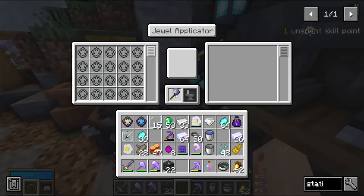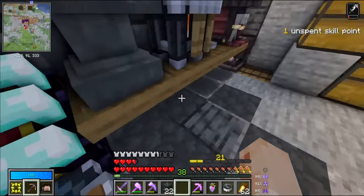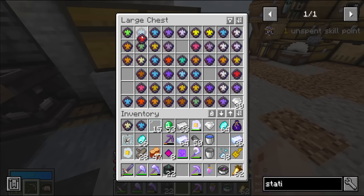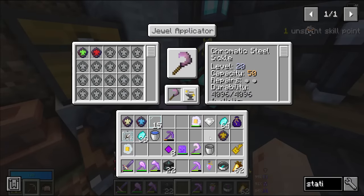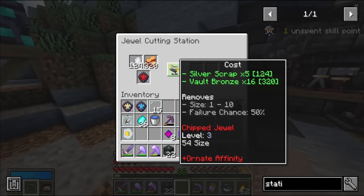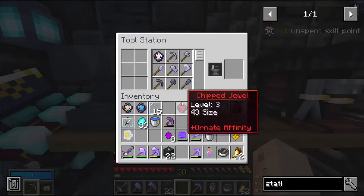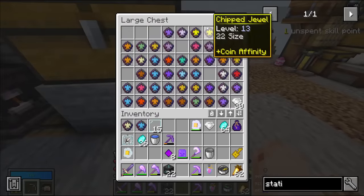With my new jewel applicator, let's put this sickle in here. The chromatic steel version has 150 capacity as opposed to the 100 that normal chromatic iron has. I would love to get a tool that can do all the different chests, so I need living, ornate, and gilded jewels. Unfortunately I only have one living and my other ornate is mega big, but all of this would fit on here giving me 24 capacity to work with. I think the gilded one is probably fine but I might gamble a little bit with the ornate since I do have one more. Yes, only four down though. I may want to stop here and not be over-greedy so I at least have a tool to begin with - that would leave me with 35 capacity, which means I could put a coin affinity on as well.